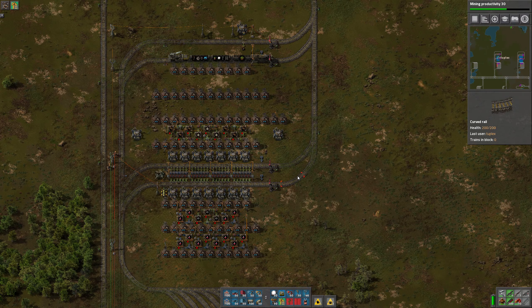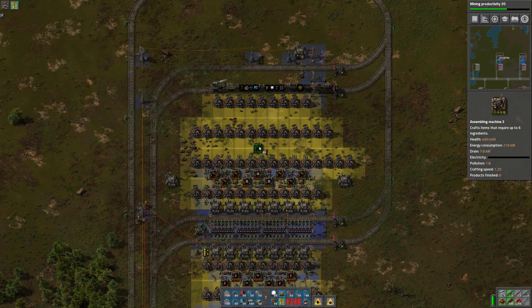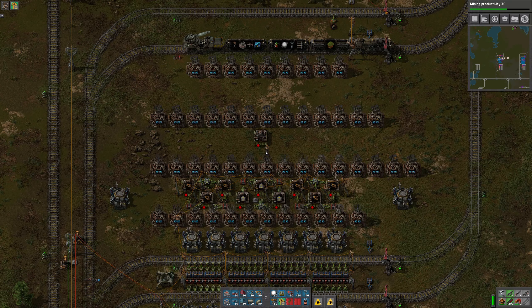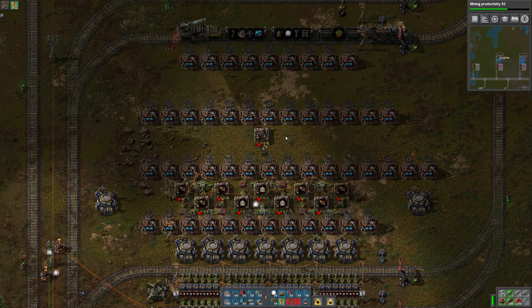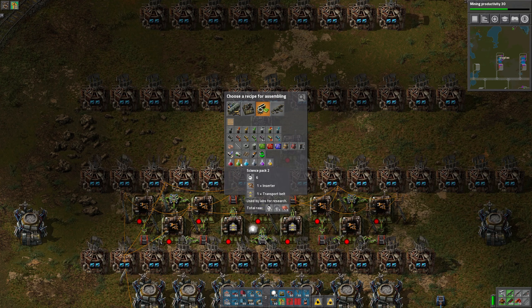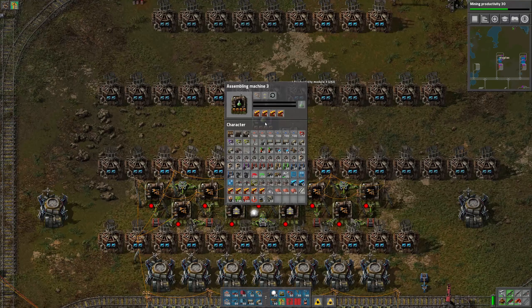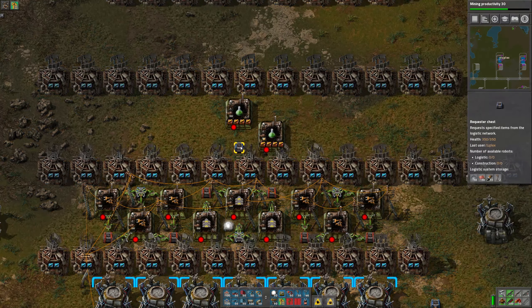Alright, so at least for green science ingredients, we are all set. Now for the green science itself, we need 14 machines. It's actually 14.3, but I calculated that if we make it 14 instead and round down, that 0.3 only takes 2% out of our 10% safety margin, and I'm comfortable with that. So we'll set it up for 14 machines. These do take productivity modules, thankfully, and they just need one of each.